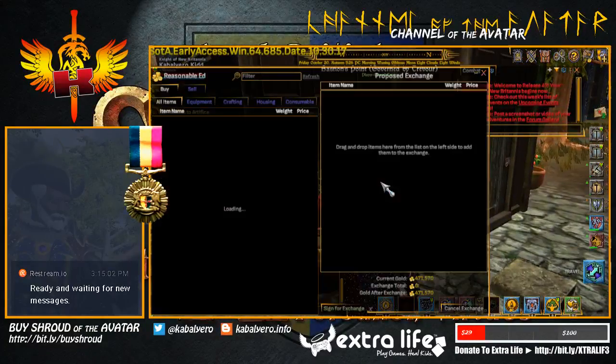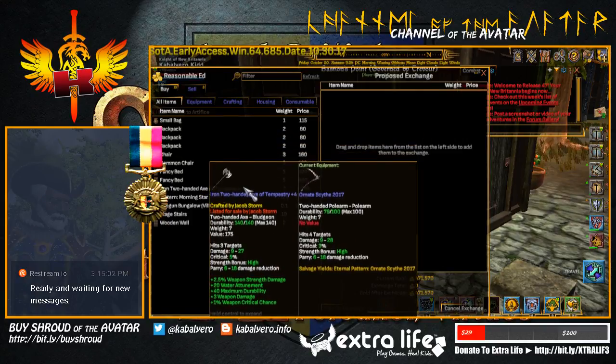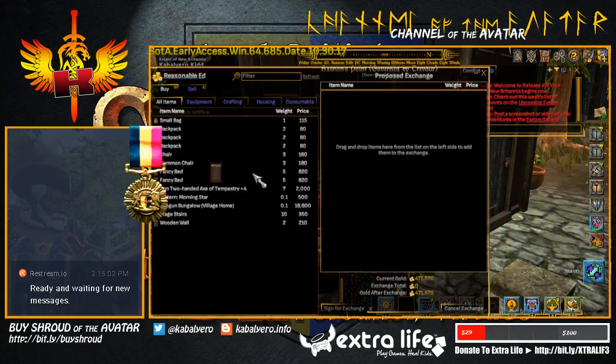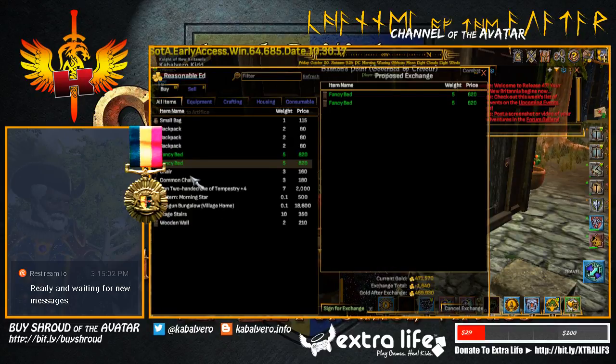Here we have Reasonable Ed with Backpack, Chair, Fancy Bed — very cheap — Iron 200 Axe, Pattern, Morningstar Shogun Bungalow, and Wooden Wall. I'm going to buy the Fancy Bed — why not? I'm going to buy the Fancy Bed, Backpack, Backpack, Backpack, Backpack, Backpack, Backpack — why not?